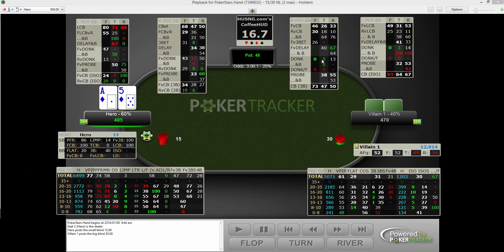So there's donking, probing, and barreling — c-betting and 3-bet pots. And then the limp pot section for the big blind is analogous to the small blind. We've got fold to limp c-bet, raised limp c-bet, barrel, double barrel, fold to delay, fold to delay and barrel, donk, donk and barrel, donk fold, probe, probe and barrel, and c-bet and ISO pots.